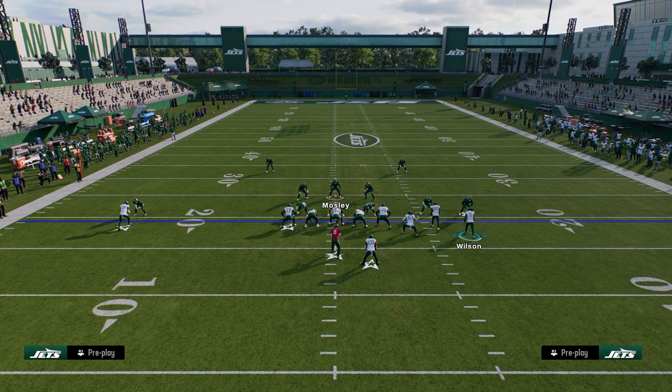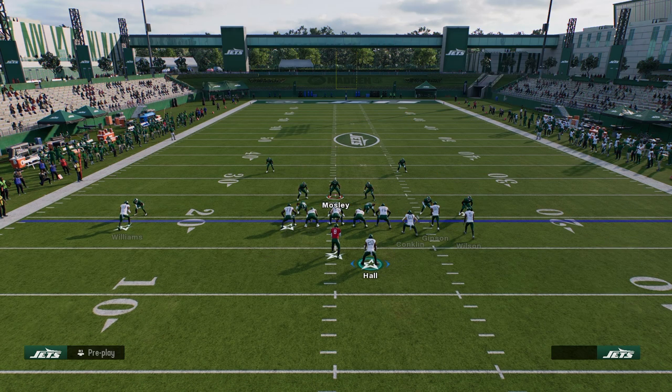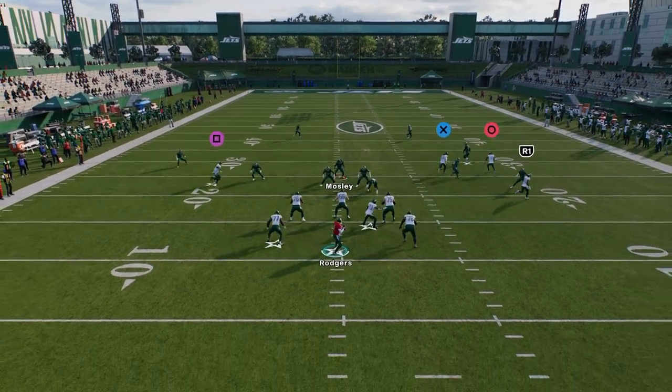What I like to do is stem multiple routes pretty quickly out of the huddle. We're going to stem the tight end all the way down and stem the solo wide receiver all the way down. This is what the play looks like — my first play — and basically it's just a simple high-low read to the right side.